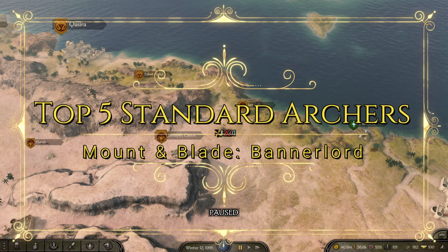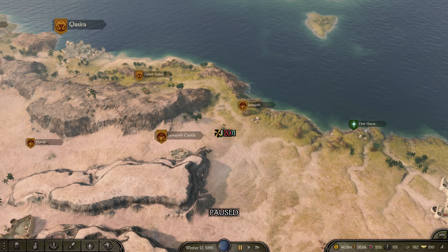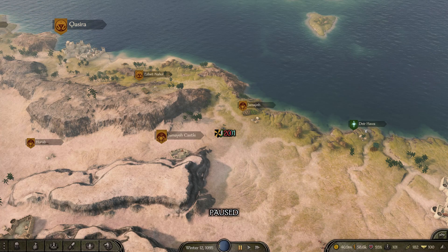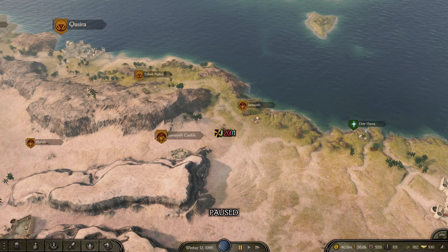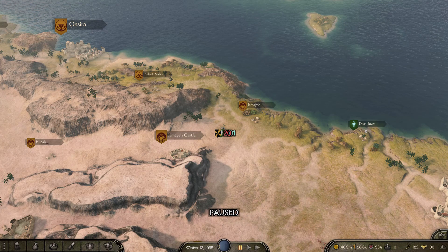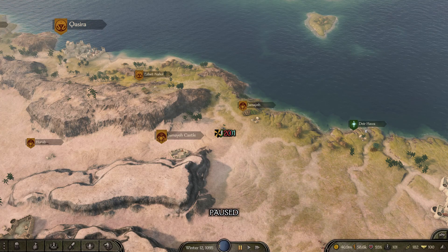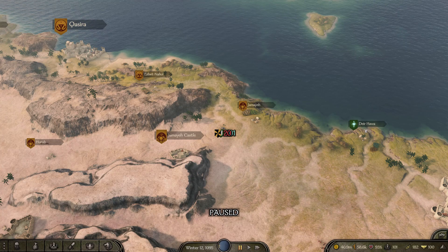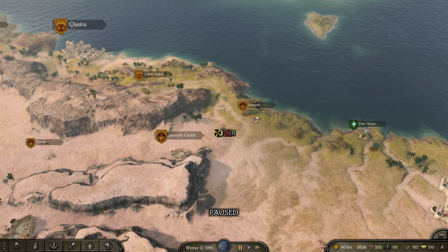This is going to cover what you'll see from most common troop trees coming out of towns and villages — the bulk of the archers in the game. Like all of the lists here, we have various factors going into this, primarily their average troop rating, which comes mostly from their top skills, and then factors like how good their armor is, whether they have extra weapons, and anything else that sets them apart.